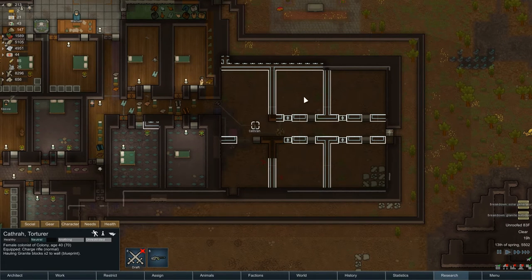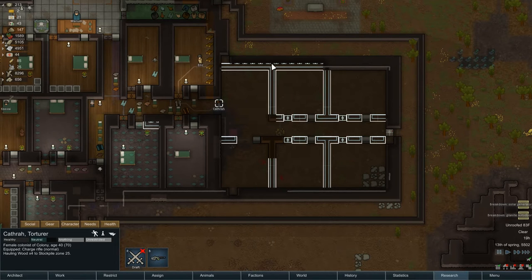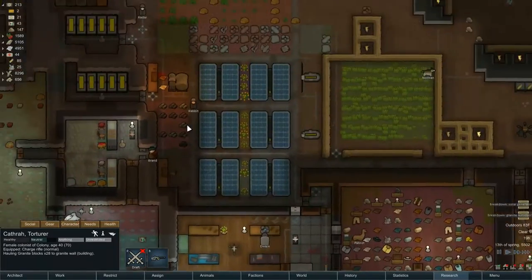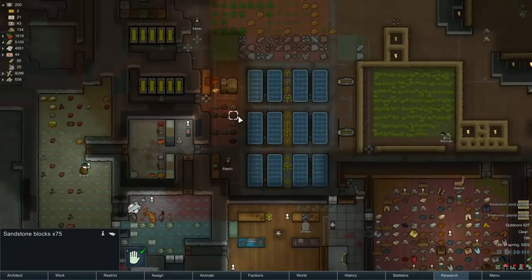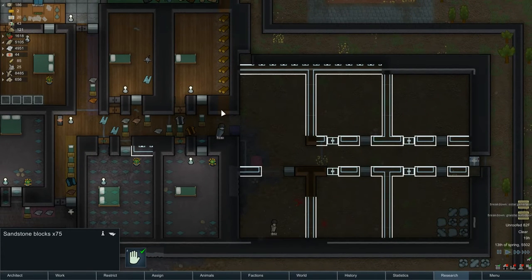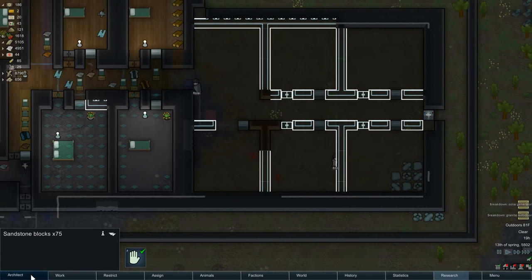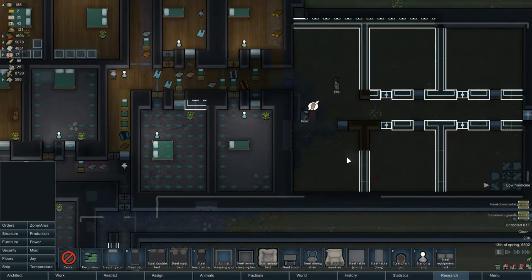Then we'll get someone to bring in that whole layer. Cathra, why don't you bring in all of the granite you can find — quite a few, three, four, maybe five stacks. Five stacks, yeah. There's plenty of granite there, enough I think to finish off all the work we're doing here. Lots of conduit to bring in — probably time to bring some lights in, furniture, standing lamps.